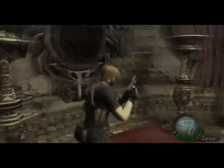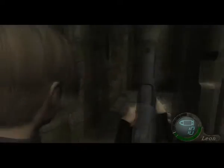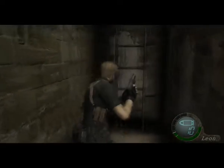Anyways, there's money here and ammo over here if I remember correctly. I think in Separate Ways there is ammo there, but it must be only in Separate Ways rather. There's a chest right here. You can go up here — there's a puzzle I need to do. I need to jump across to do the puzzle, but you can't go up there yet.